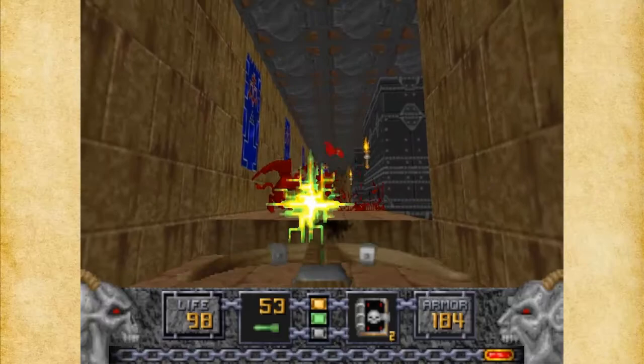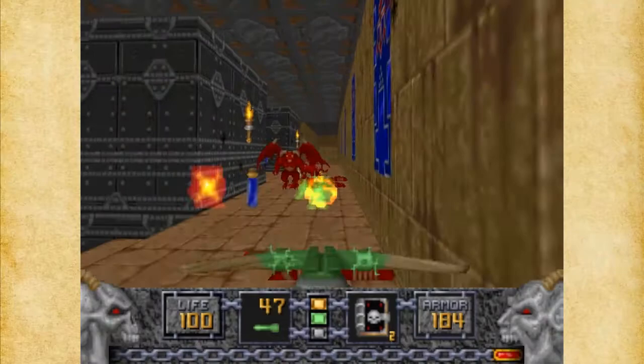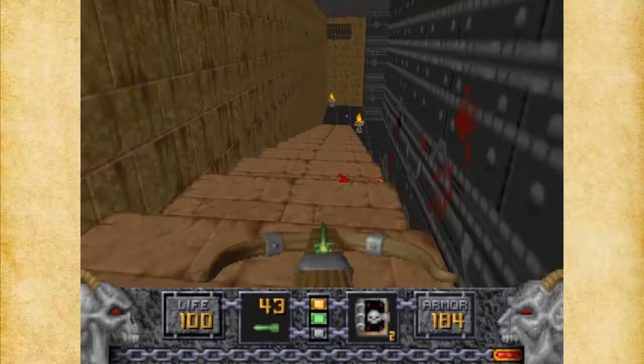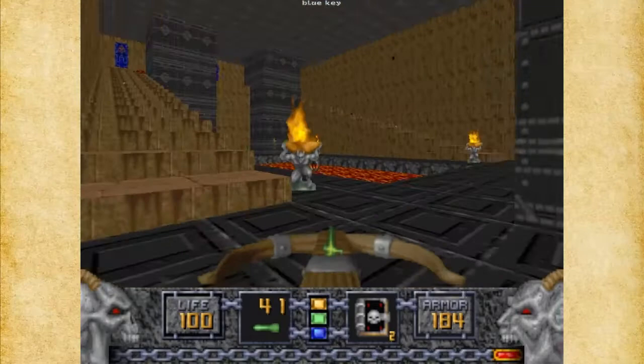I could use another Tome of Power but I don't really want to at this point. Let's see if there's anything down here — nope. Let's get these Gargoyles. You definitely want to fly through this to take care of that Iron Lich, simply because it will kill you if you're not prepared for it. There are a couple of enemies up there. I think the efficacy of our Ethereal Crossbow is going to help us out a little bit, so we're going to be okay.